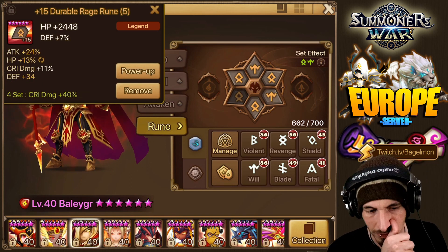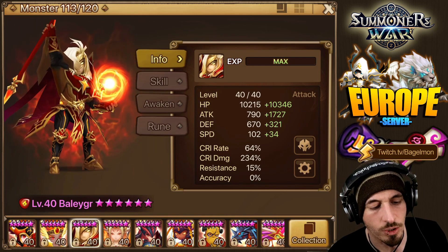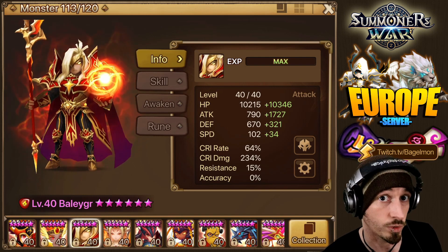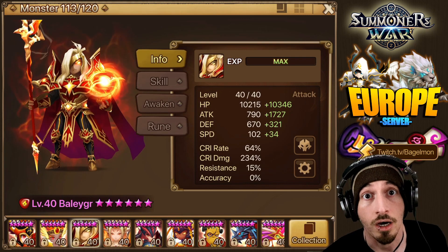Here are the runes: attack, quick, damage, attack. Some of these could be grinded or gemmed to higher stats to get better efficiency. But let's go take a look at how much damage he does before artifacts — we want to see the before and after, and what kind of artifacts are good for him.